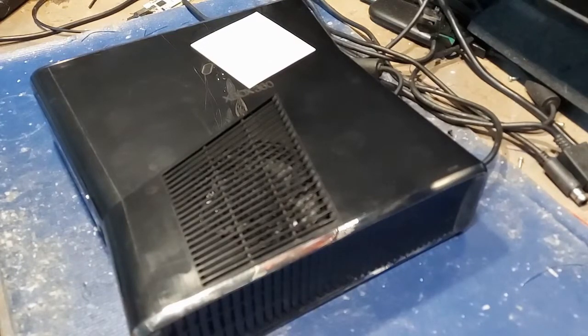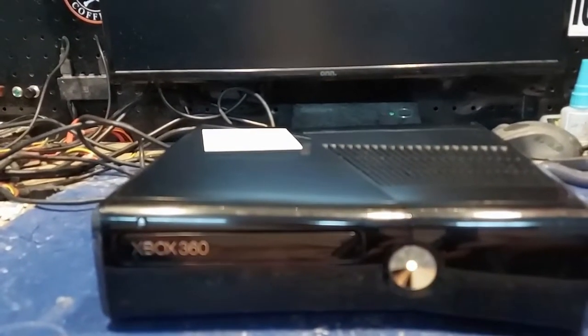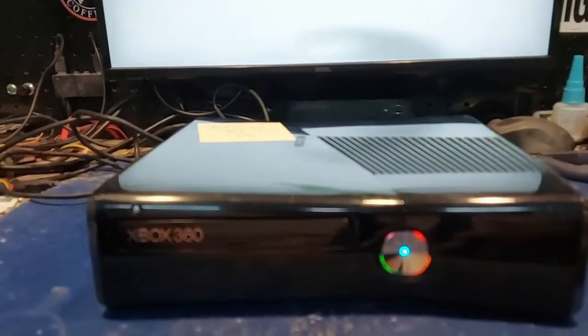This one is yours right here. It's a 250 gig RGH Trinity model. We did your ROL for you, we're gonna fire it up, make sure everything is cool. I did your ROL for you as you can see — came out pretty cool. You got your center lane, you got your center seven color change.